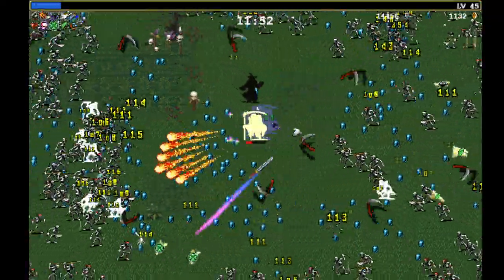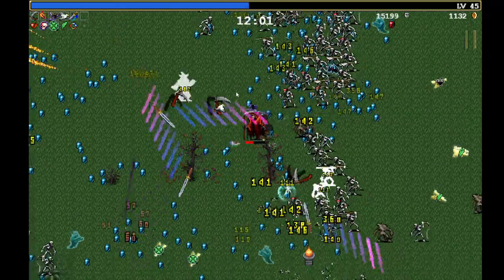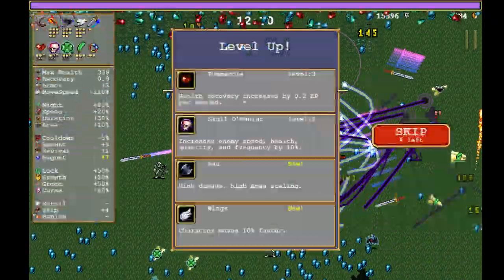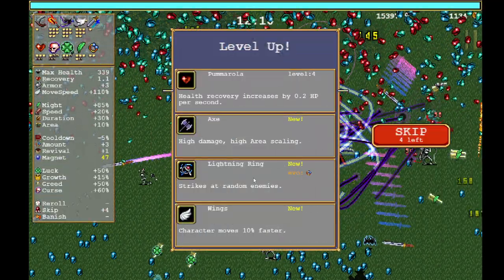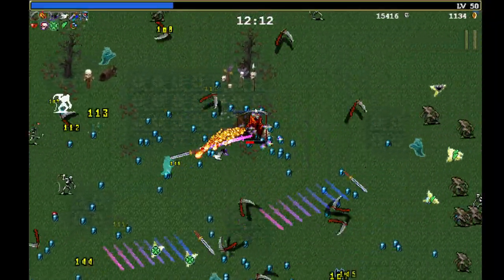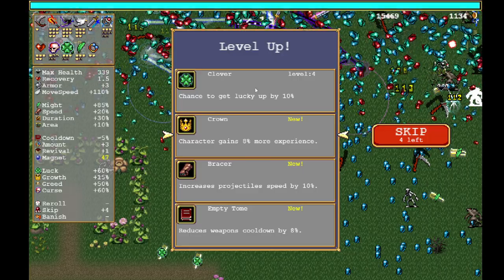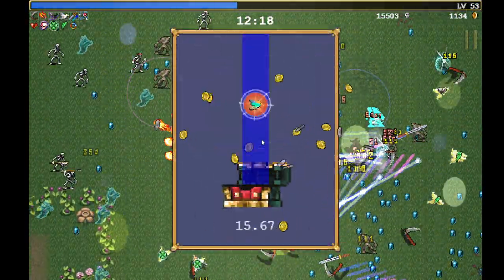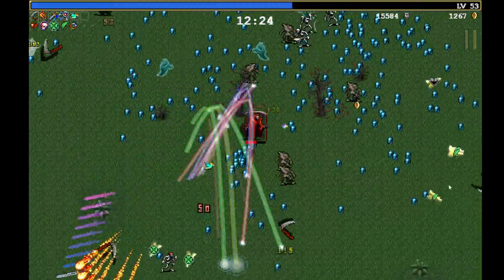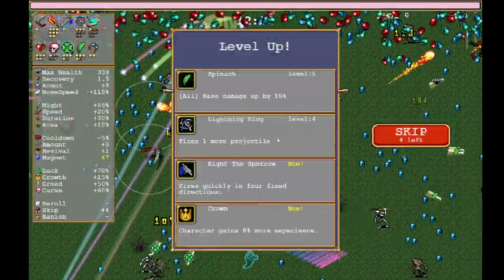I'll take the Pulmon Arrow and try to save our skips if we really need them. Make sure you avoid getting stuck on the things in this map. We will take the Lightning Ring since we have the Duplicator. Let's grab this chest and hopefully it will give us an evolution — there we go, Vandalier! We are in business now. We do have some pretty good regen going right now, but not enough that it's going to save us.